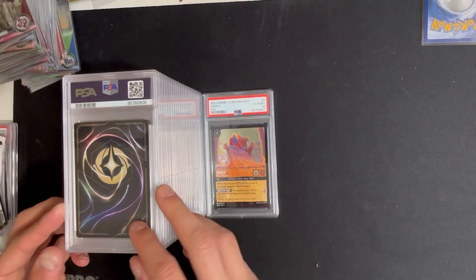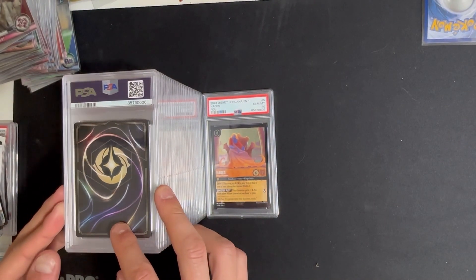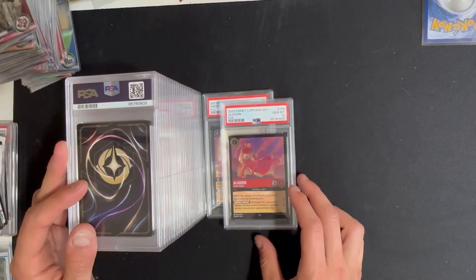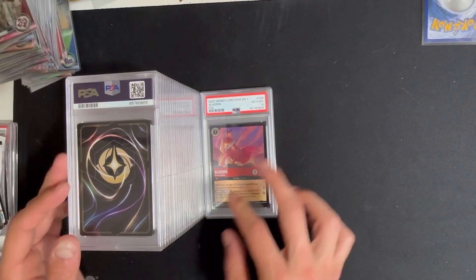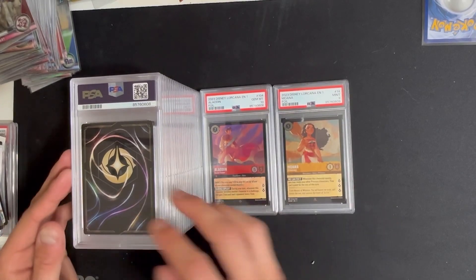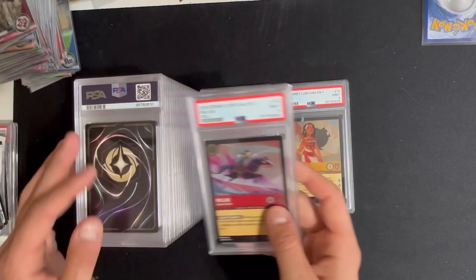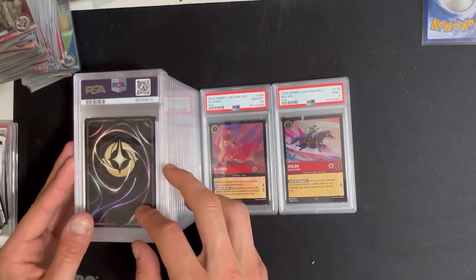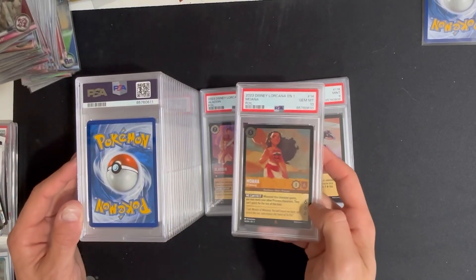I'm grading these Disney foils because some of these legendaries have enchantments for them, and they may not be the best play in the foils. But on the tens I'm just going to tuck them for a while and see what happens. Aladdin got the 10. Moana got the nine — that one's probably going to go to consignment. Mulan got the nine.